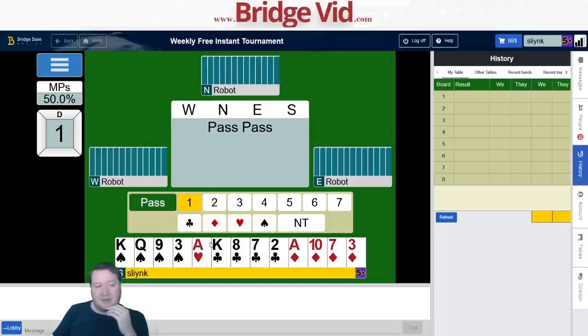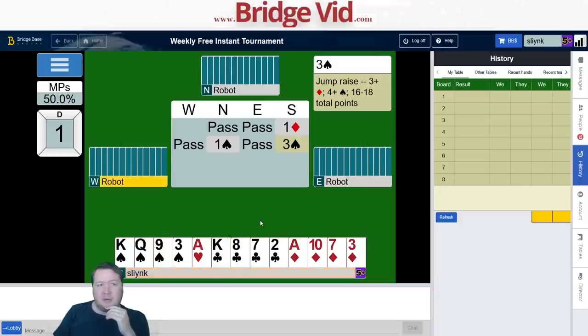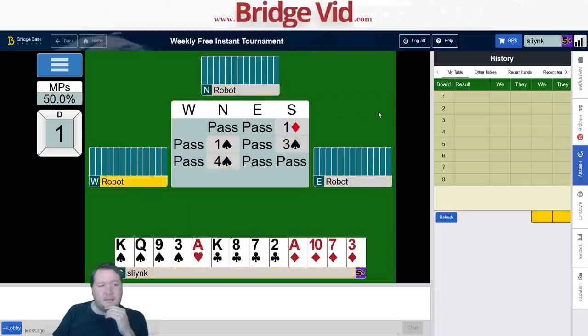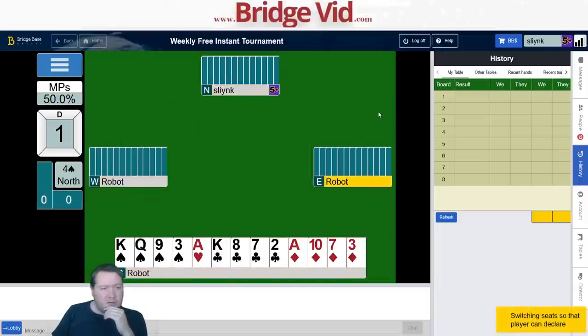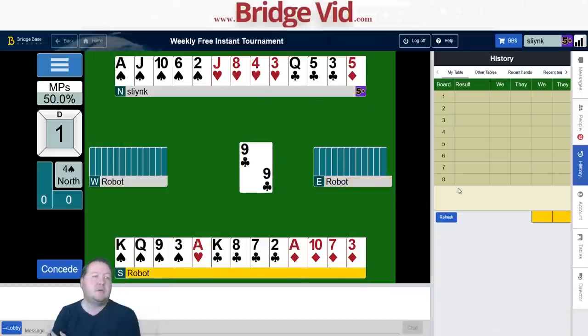I tend not to do it, but it definitely is thereabouts with the winning action, so I wouldn't be surprised if opening one no trump was the best thing to do. One big downside is partner just transfers to hearts and we might be stuck. Partner jump-raised to show an invite and we're in four spades — if anyone did open one no trump you'd probably still get to four spades.